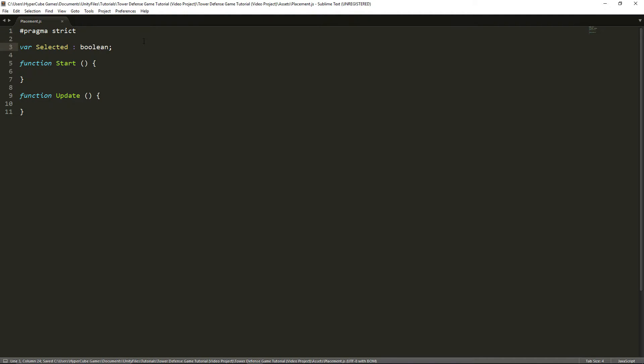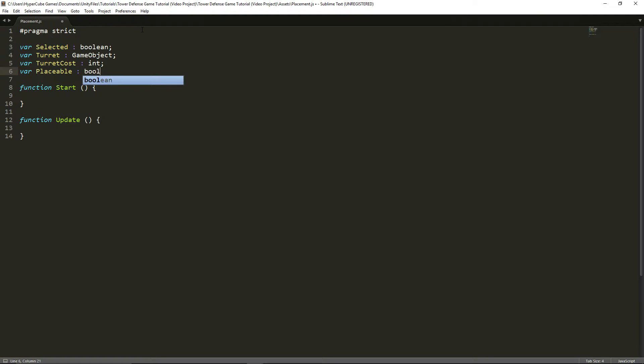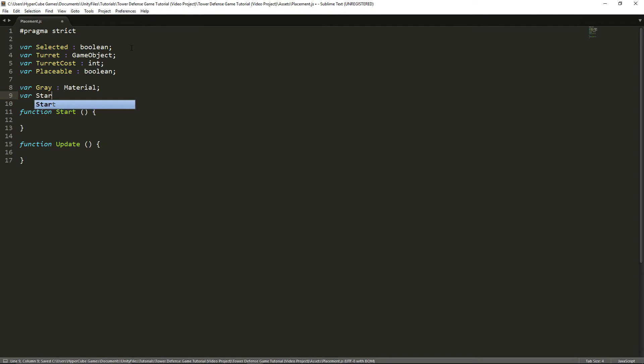Our first variable is going to be called 'selected' — it'll test whether or not we actually have the thing selected, and I'll create the actual changing of that variable in just a bit. Our second variable is 'turret', of type GameObject. The first one is obviously of type boolean. Then the next one is 'turretCost' — we won't use this until the future when we input cost into the game, but let's leave it as a placeholder for now. Next, we're going to create a variable called 'placeable', also a boolean — it tests whether or not we already placed a turret there so we can't place a second one on top. Our final variables are 'gray' and 'startingMaterial', both of type Material.